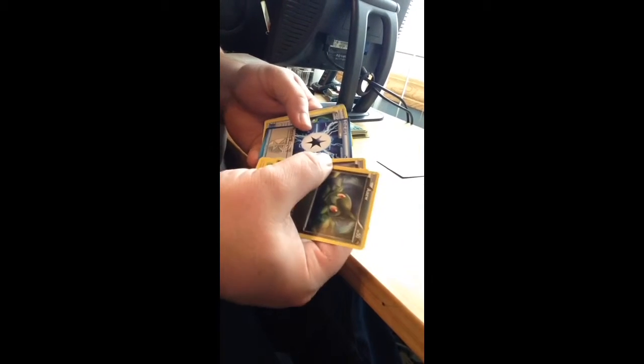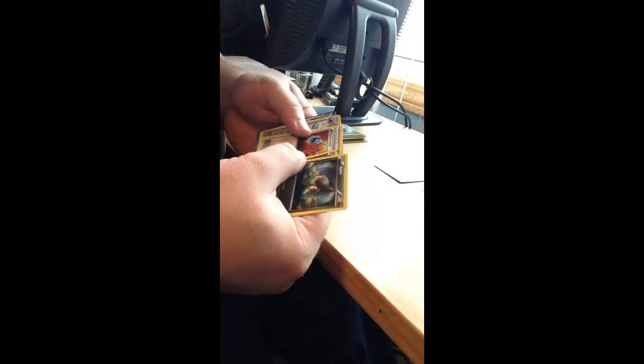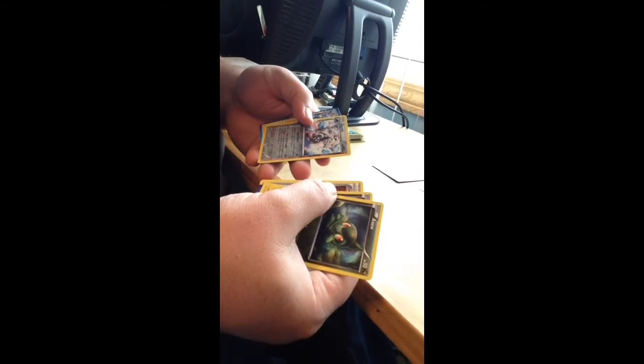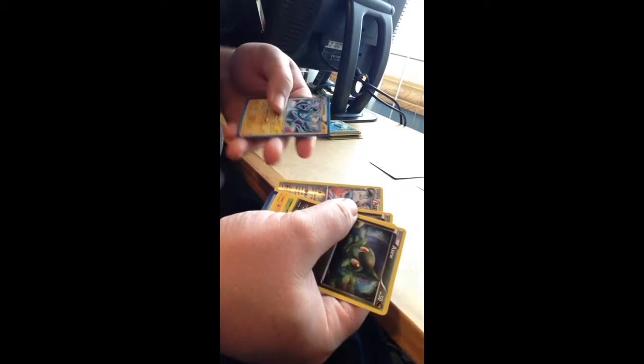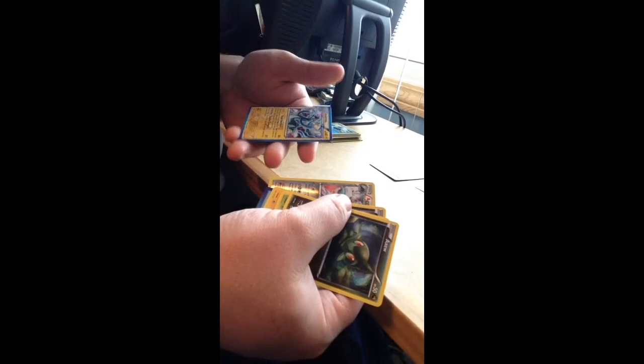Special Energy, Rare Candy, Energy Retrieval, Aggron, Reverse Foil Rare, and a Holo Rare Elektross. Nice.